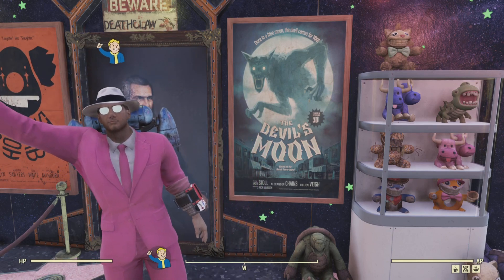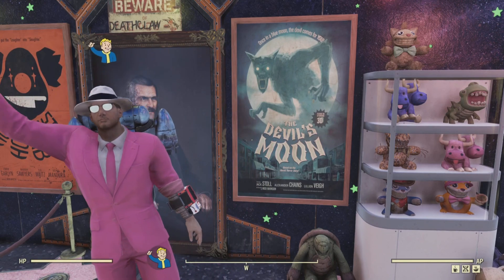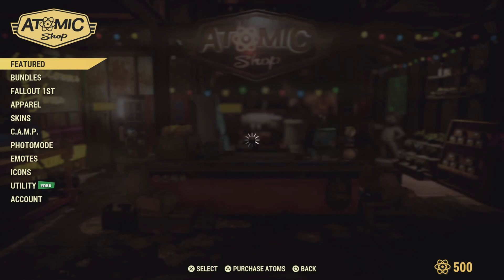Hello Waystanders, this is Hacker, welcome to the channel. Today is Wednesday, October 4th, and here's the list of the challenges and sell items today over here at Fallout 76. Let's get to it and see what old Bethesda gave us today.